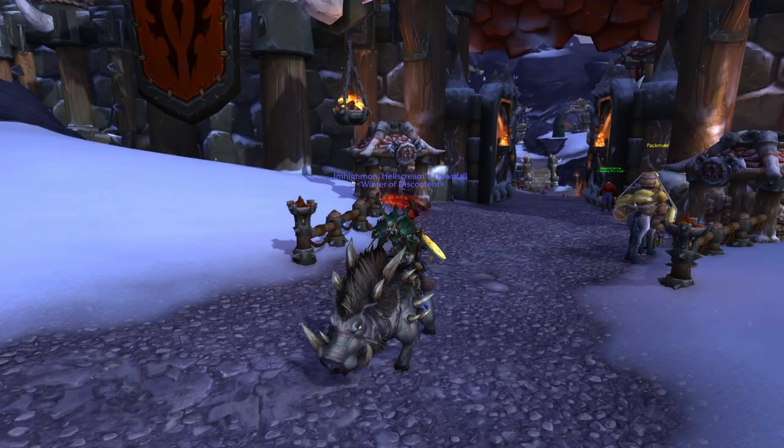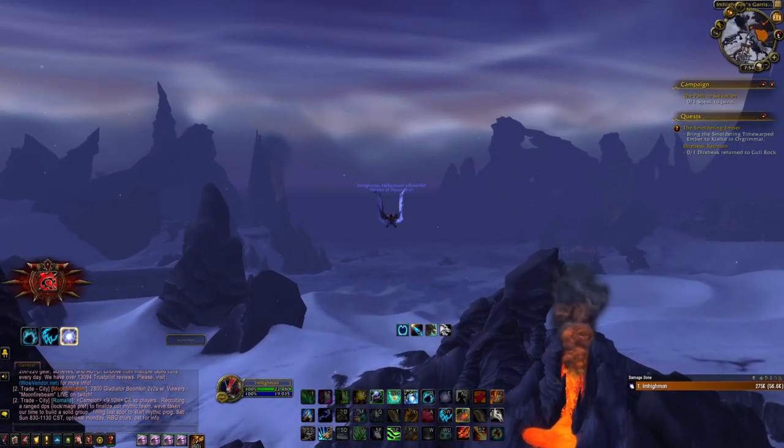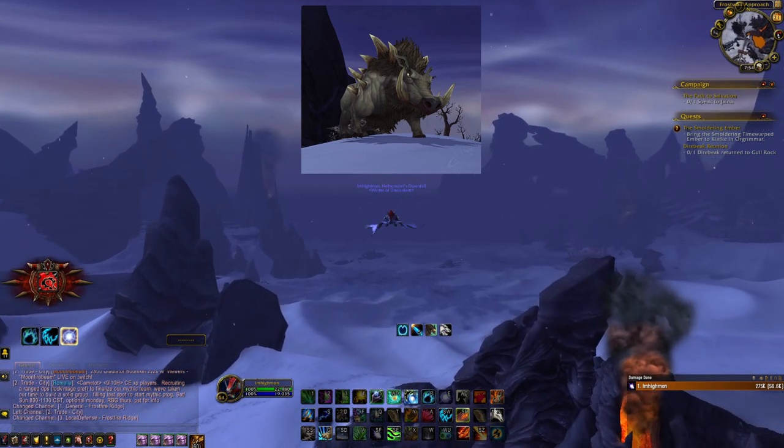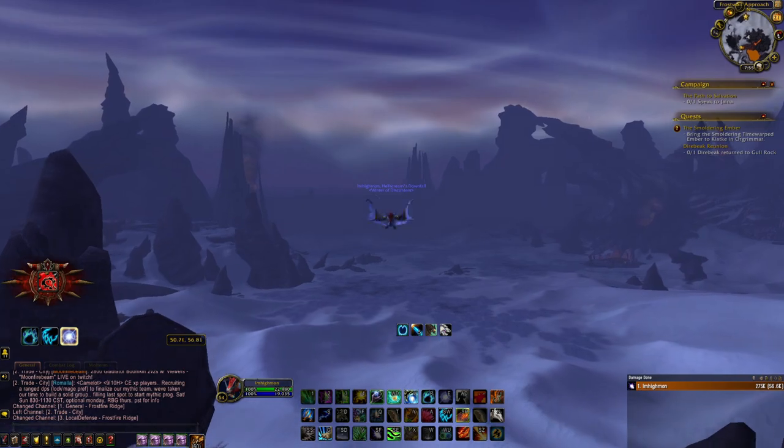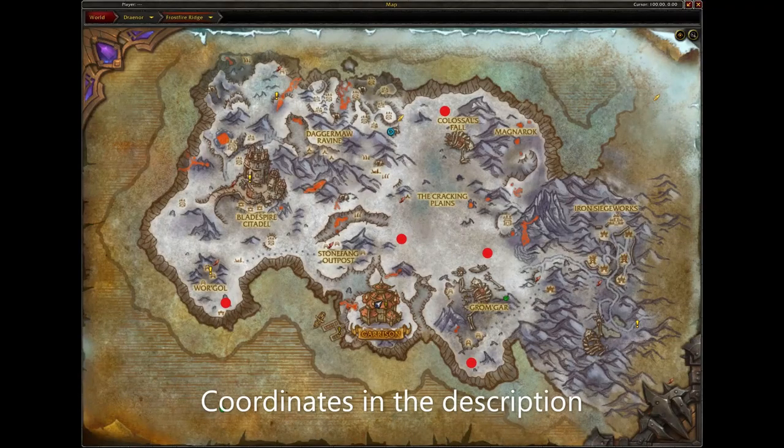Next is the Great Grey Tusk. To get this mount, you must kill the Rare Elite Gorok. He has approximately a 7-8 hour respawn timer and has a 99% chance to drop the mount. He spawns in these locations here in Frostfire Ridge.